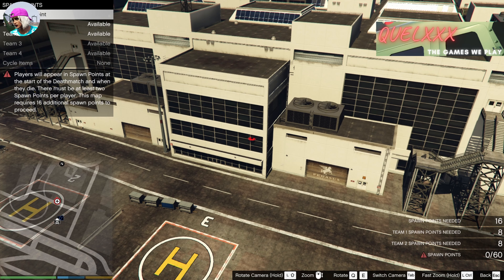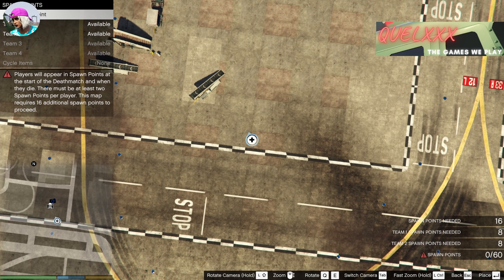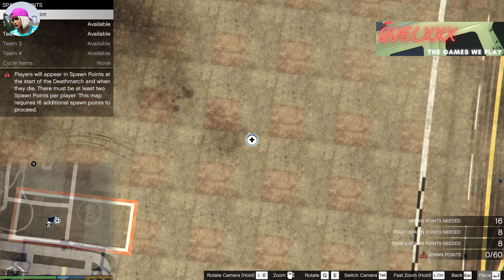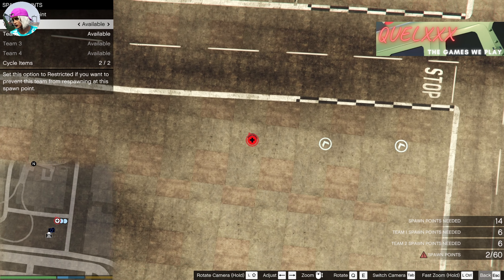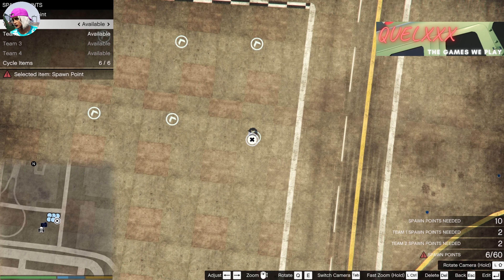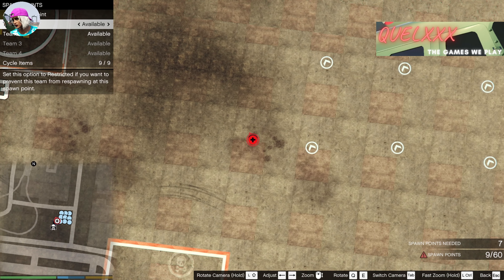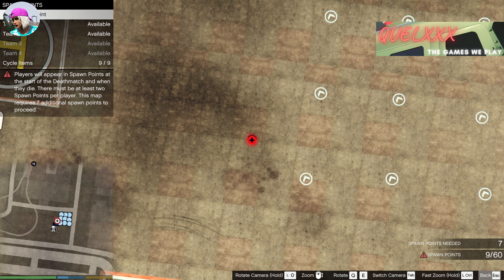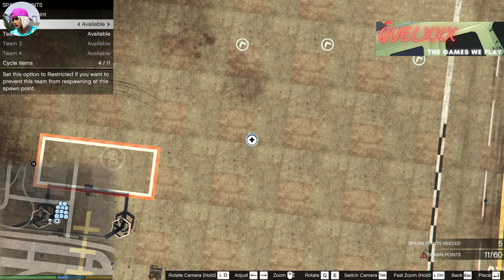Allocate 8 spawn points for team 1 and 8 spawn points for team 2. You can check the bottom right of the screen — it lists how many spawn points you have put down for both teams. As you lay them down it gives you a count. You must put down the minimum required number of spawn points or it will flag an error. Put them as close to each other as possible so you don't have to run around chasing NPCs — even though they won't be moving, it still saves you time.